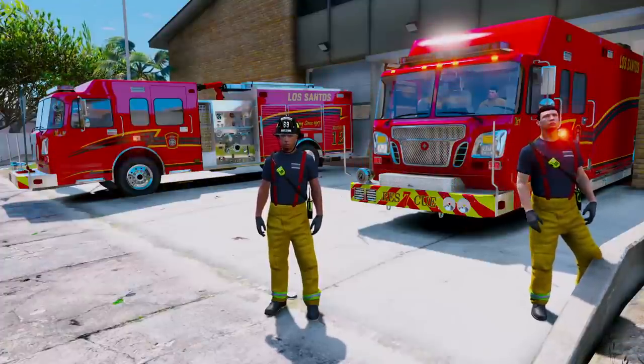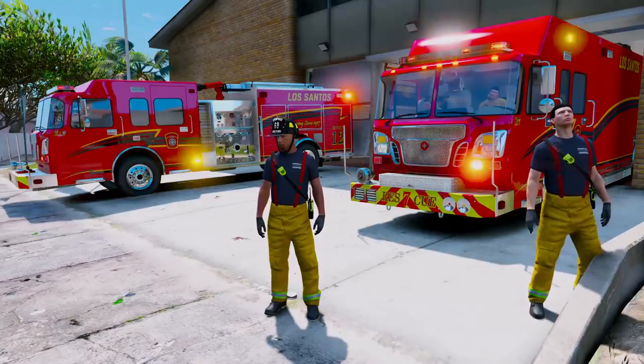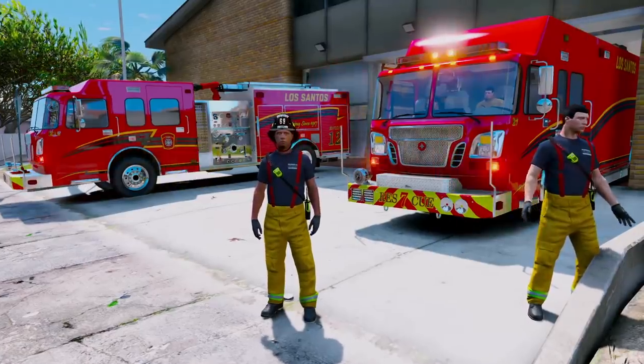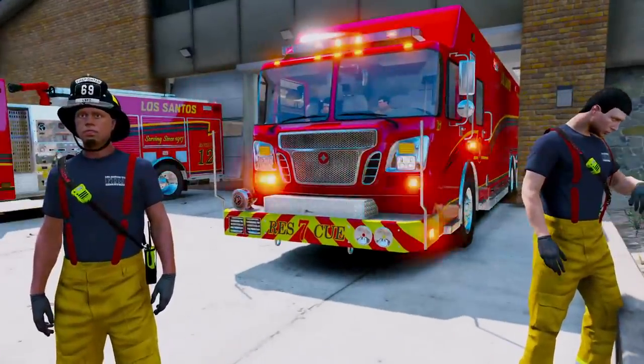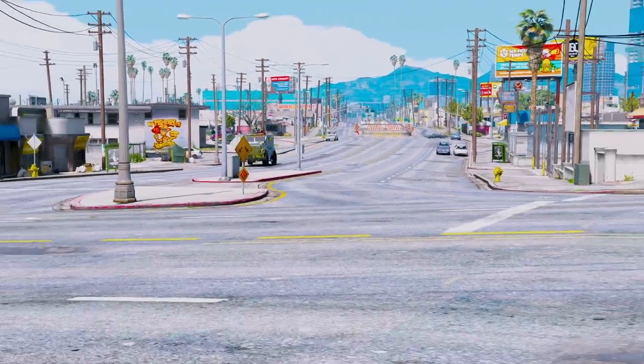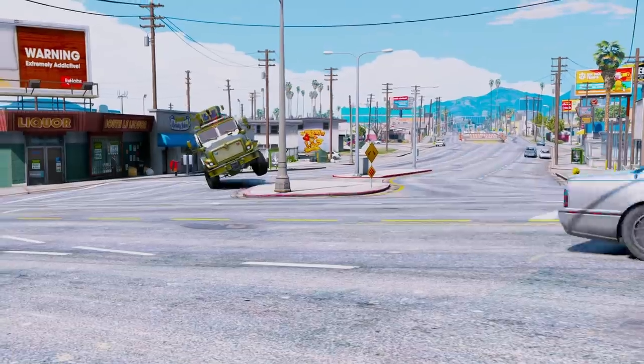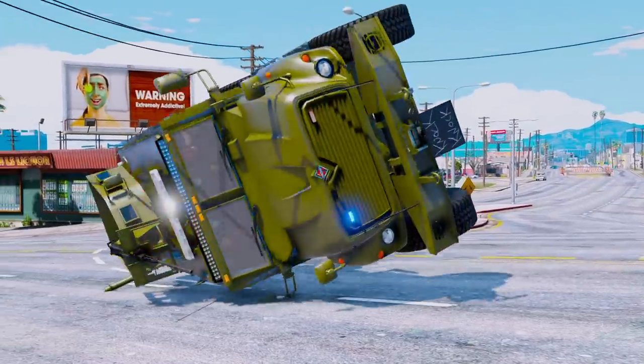Hey, what's going on guys? Welcome back to another Granite Photo 5 Firefighter Mod video. Today we're going to be playing as firefighters with the Los Santos Fire Department using Rescue 7 and Engine 12 to respond to a report of a MRAP armored vehicle that flipped over while transporting the Los Santos Police SWAT team.